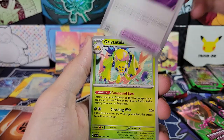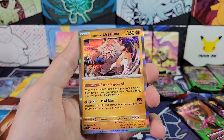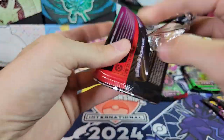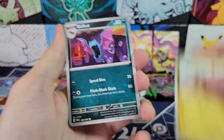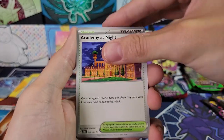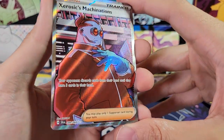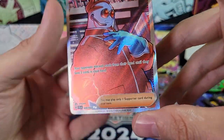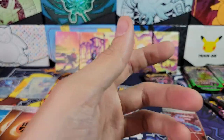Continuing with tin six: Exu, Hound Hour, Binding Mochi, Galvantula, Powerglass, Cufent, Tapu Bulu, and Blood Moon Ursaluna. Then Exu, Golbat, Meowth, Zubat, 06 Machinations, Academy of Night, Cressalia Reverse, Sneasel Reverse — and ooh, 06 Machinations. Is that... that's a full art. I was making sure those weren't gold stars — pretty sure those are silver, so that is the full art. Very cool. We did get one hit out of that tin.